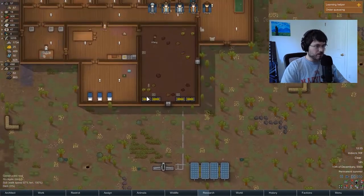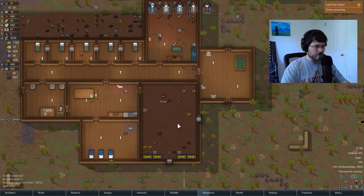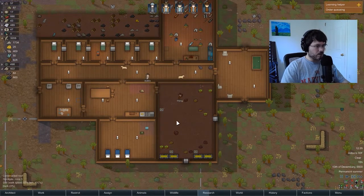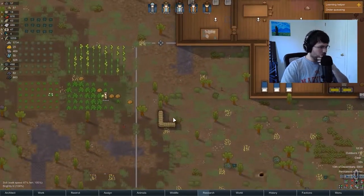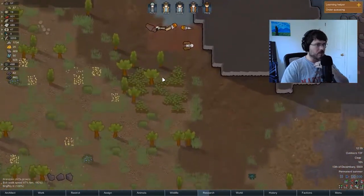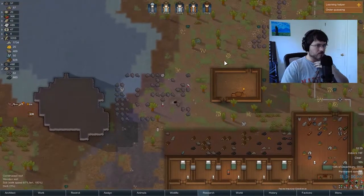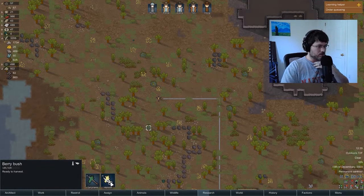We built another solar panel, so we've got plenty of power. Staying cold in our freezer, keeping our food preserved. Wong is also a cook — looks like he's making food right now. We're harvesting some taters. There's a rhino nearby. Here's our body pit — all the raiders that have tried to take us out. These berry bushes are harvestable, let's get those.